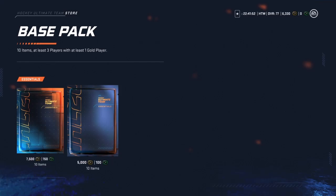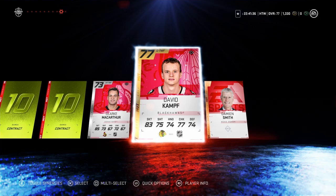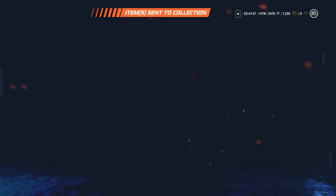Right now I'm just going to quick sell it all. We'll do the base pack next — I'm curious, you are guaranteed a gold player in this as well. We got a healing card, Ryan Reese is our gold player. Maybe another one? Lots of contracts. We do get another gold player actually — David Krejčí. Not bad, not great, we could have gotten something crazy but we didn't. Send it off to the collection, we still have 1,300 coins.